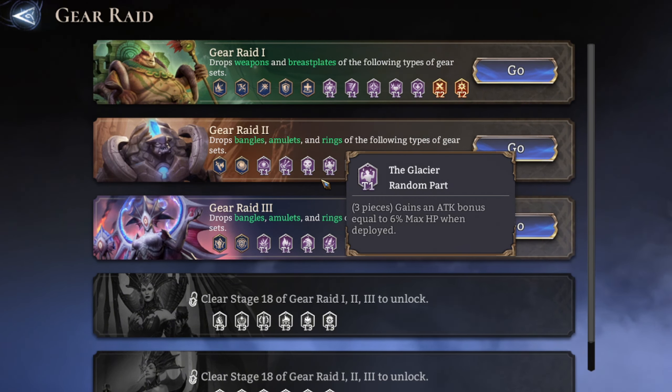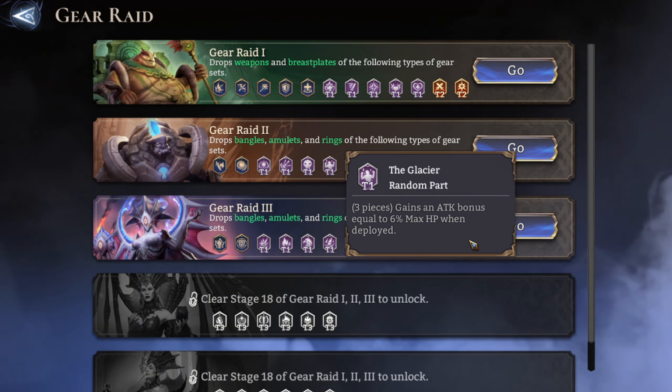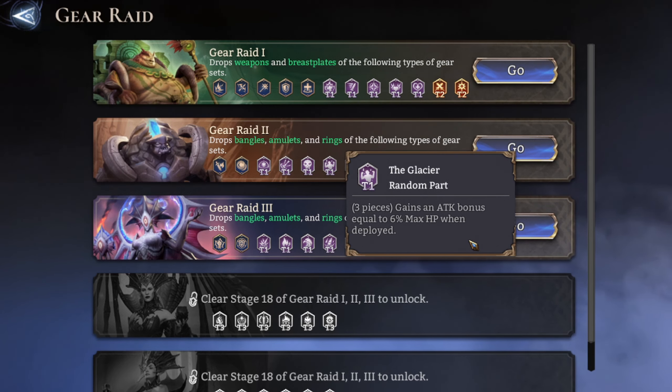The last early-game item is the Glacier. This is a great item for tanks because it increases attack bonus equal to 6% of the max HP when deployed. It's a great way to give your tank some extra attack just by focusing on increasing their HP. This is one of the great sets to focus on getting in the early stages.